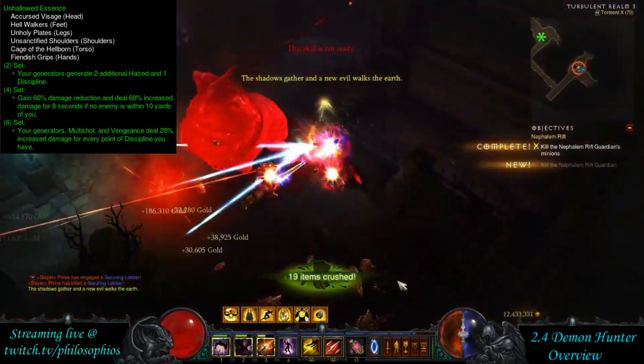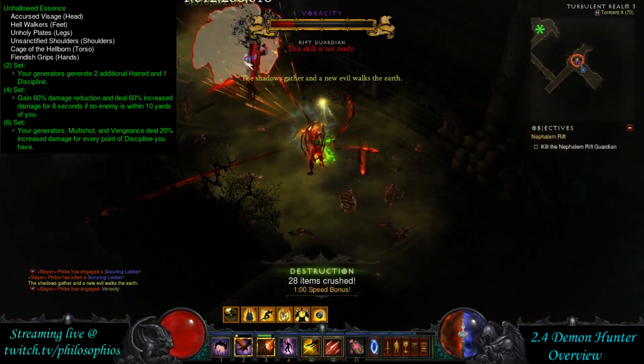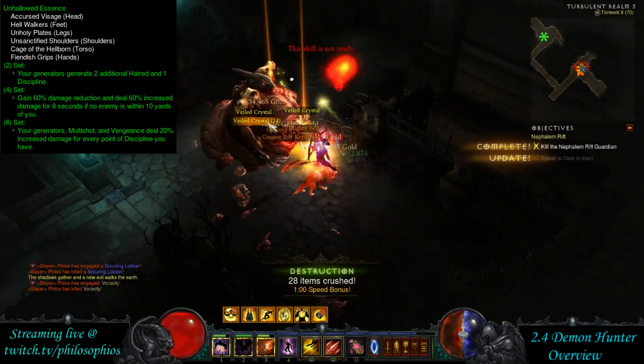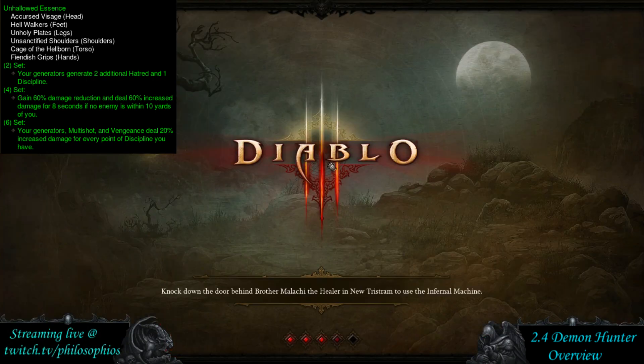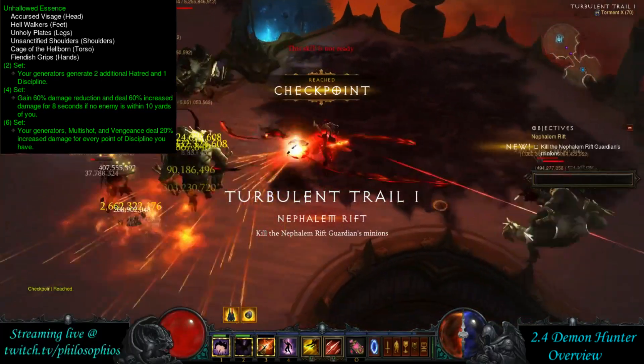Dawn and Vengeance — you're just getting a lot of value out of that. Because of its high mobility, AoE damage potential, and burst damage potential, this is going to be the go-to set for speed farming Torment. It also has the potential to push relatively high greater rifts solo.